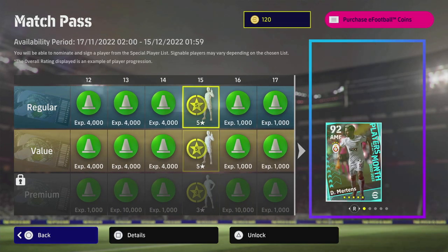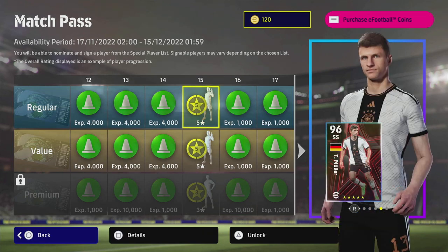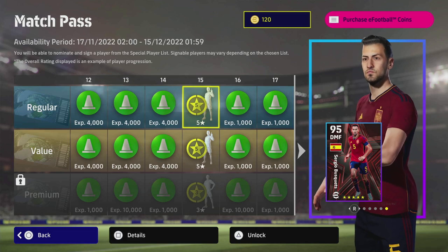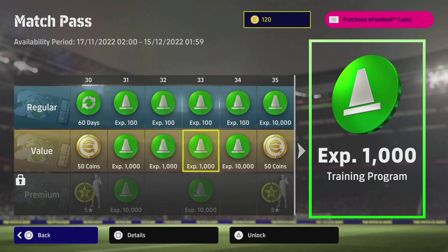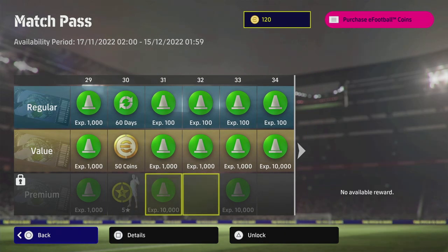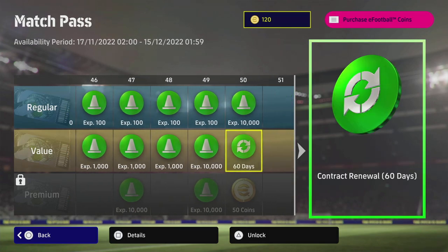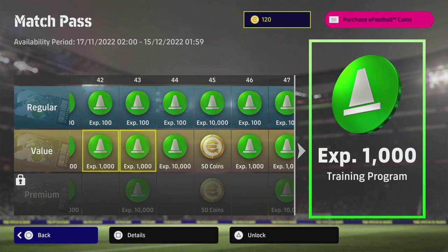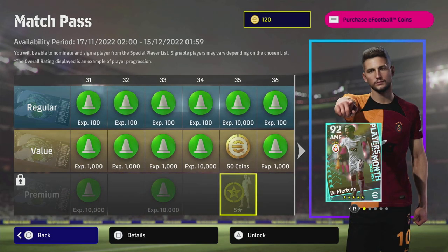There's a five-star with the value and regular pass, so you can get any of the players you're seeing here. With the premium pass you get additional five-star contracts on top of that. I will be doing a video on the match pass and whether it's worth it, but anyway, back to the nominating contracts.